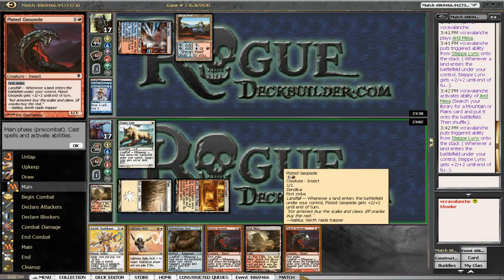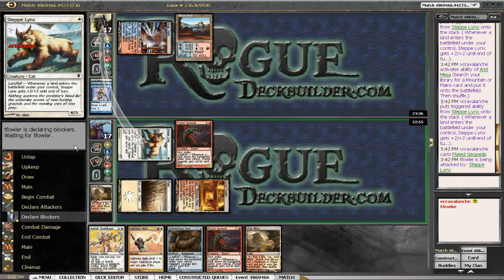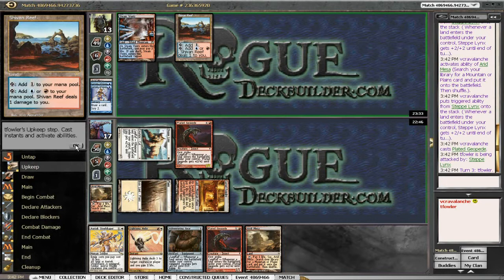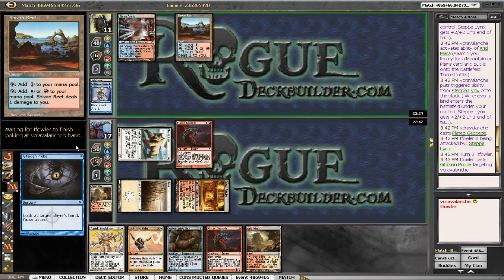I'll throw out the Plated Geopede and get in there for four, putting him down to 13. More fetch lands definitely hurt him — the Shivan Reef might hurt him if he has to spend colored mana. He's down to 11 now. Is that lethal next turn if he doesn't go off? Let's see: four plus four plus four from all my guys with landfall triggers — that's lethal next turn just from Lightning Helix, Plated Geopede, and Steppe Lynx.